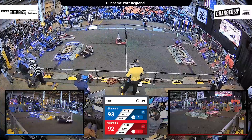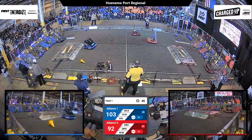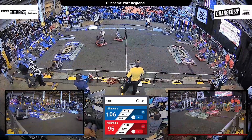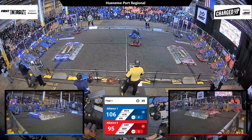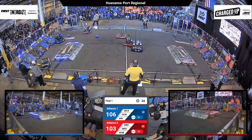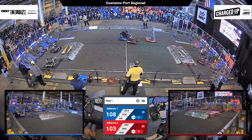44-14 has a cone and is getting ready to place it. Their partner 1678 is doing the same — it is still incredibly close between these two alliances. 3859 looks like they're trying to find a dance partner in the middle of the field, trying to slow down the Blue Alliance's cycles to allow the Red Alliance to win the match, but it's still incredibly close.